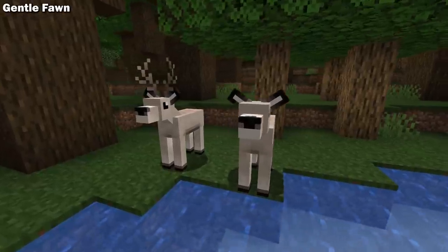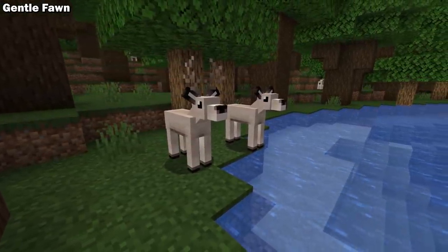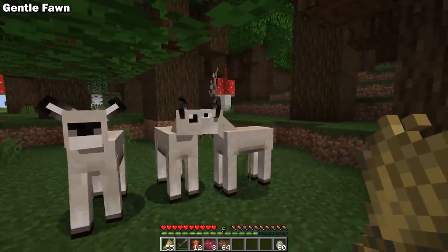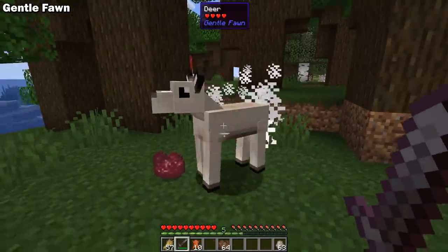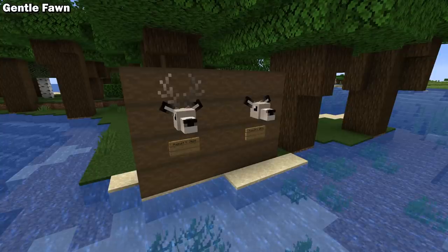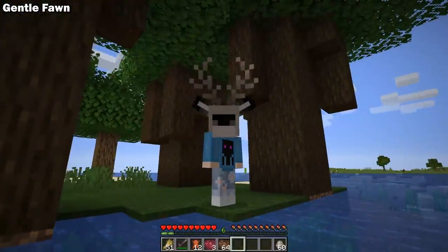Gentle Fawn is a Forge mod for 1.15 and 1.16 that adds deer to your world. There are two variants — does and bucks — and you can breed them with wheat. If you decide to hunt these adorable creatures, they drop venison and leather. This mod also adds their heads to the game in case you want to hang them on your wall, or even wear them yourself.